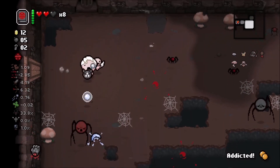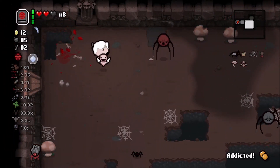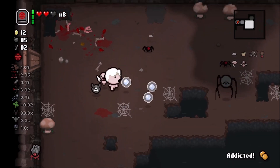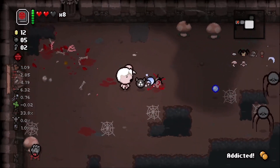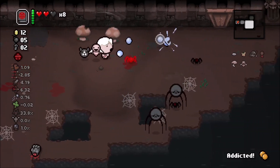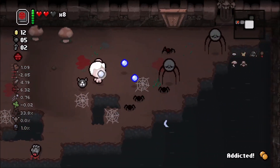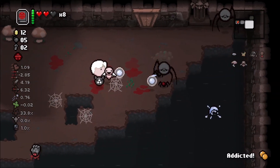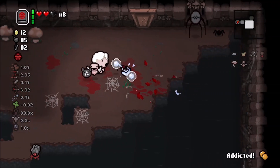I'm honestly a little tempted to just Blackheart bomb this room and then use the Satanic Bible, even though I said I didn't want a double deal for the boss room item. Because that's what happens when you use the Satanic Bible. Same with the Book of Revelations except it's going to be a horseman and you'll probably get an orbital like a Cube of Meat or a Ball of Bandages, which if you're going for Super Meat Boy or Super Bandage Girl, go for it.